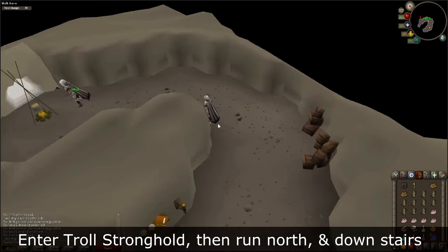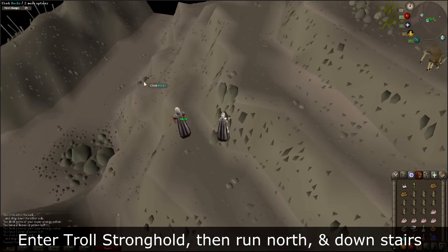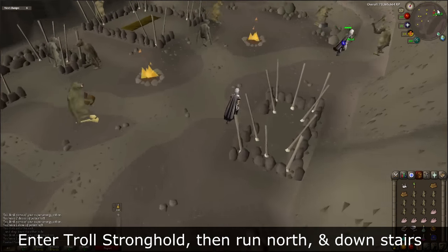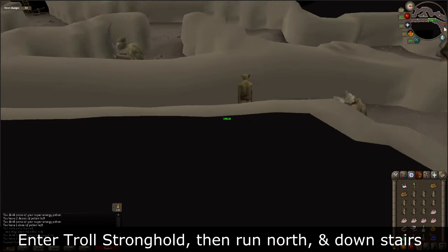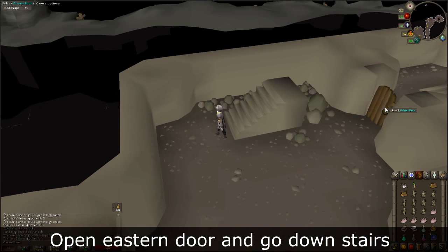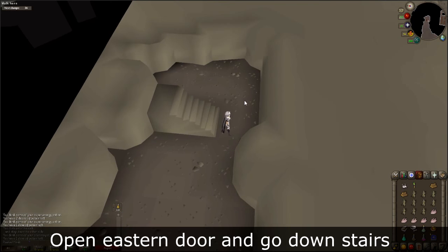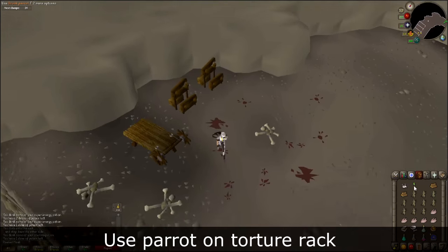Once again, enter the Troll Stronghold. Once you enter, run north and down the stairs. Enter the door to the east and go down another set of stairs into the prison cells. Walk west and use the parrot on the torture rack to hide it.